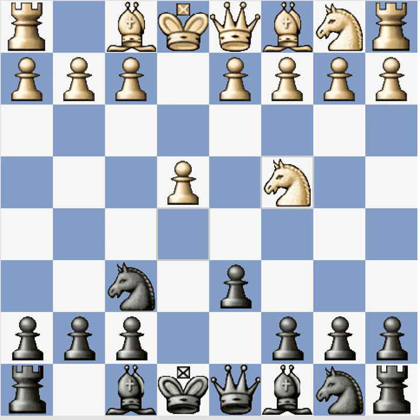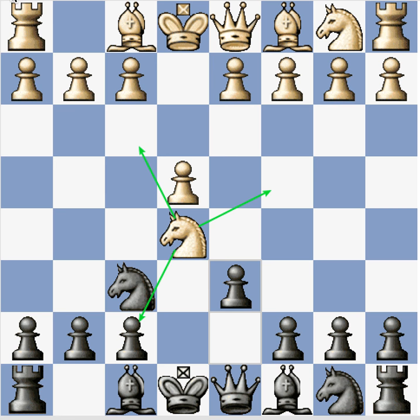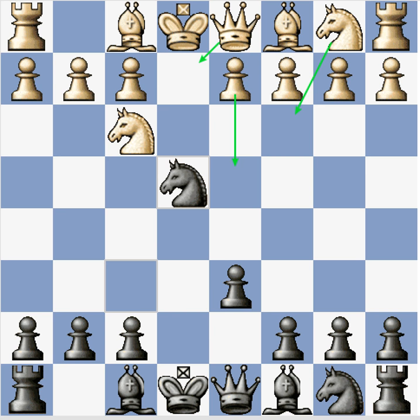In my opinion, knight f3 is pretty much the only respectable way to continue. The other moves might be good for blitz, but you wouldn't want to play that way seriously. White simply retreats the knight — the knight just belongs on f3. Now, 100% of the time black takes back according to the book, you get that pawn back, and you have a nice knight. White now has some choices: the main line played 61% of the time is d4.